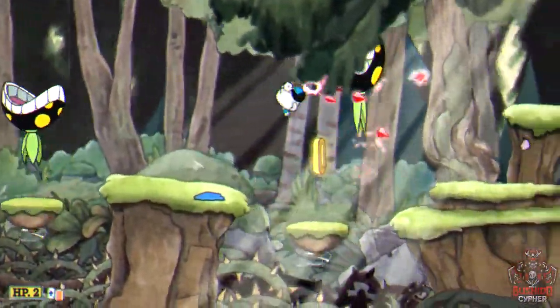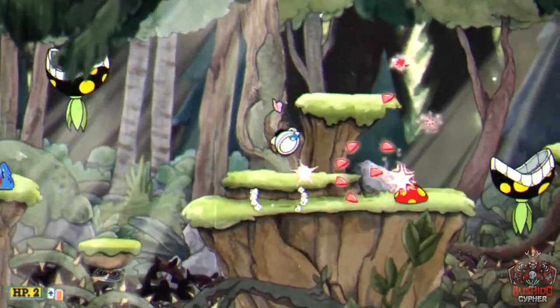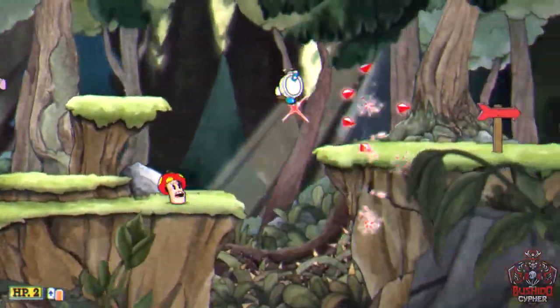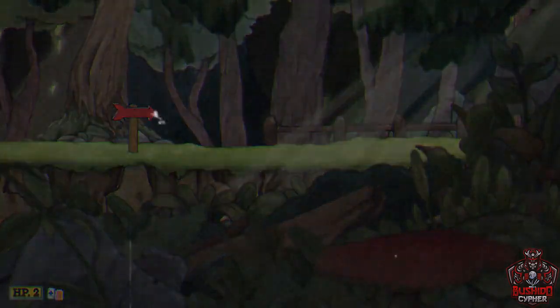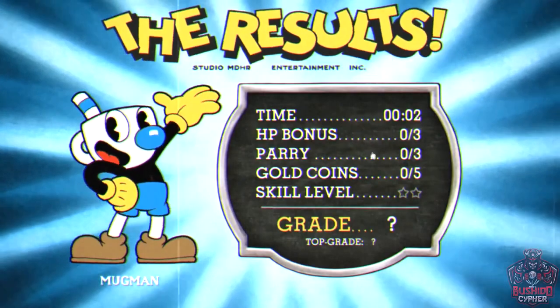You're near the end once you reach this section — make sure you collect all coins as you go. You can parry the butterfly for specials if needed. You should be able to get through this level with no problems.